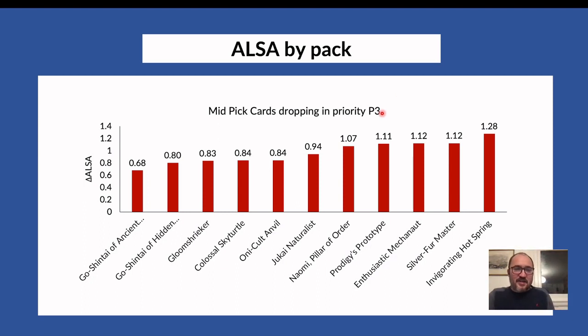You shouldn't despair if you didn't pick your signpost uncommon in the first two packs — not everything is lost. Pack two stats sit between pack one and pack three levels, closer to pack three for signpost uncommons since people already more or less know what they're into by then. It's hardest to get signpost uncommons in pack one, because when people see good ones they just pick them and try to commit to those colors. The shrines also drop in priority in pack three — people try to force shrines in early packs but don't prioritize them as highly later.